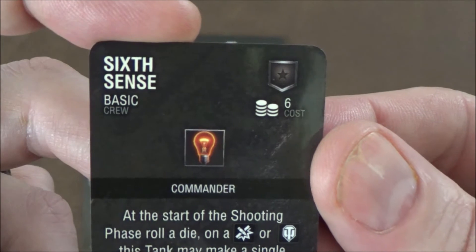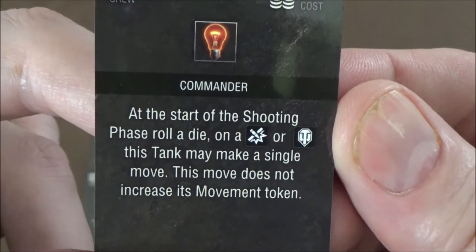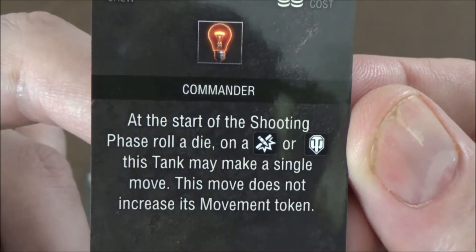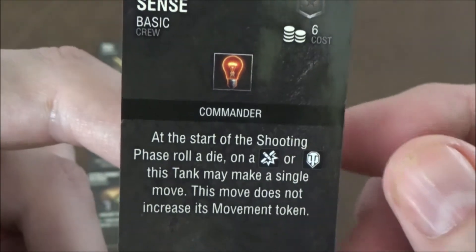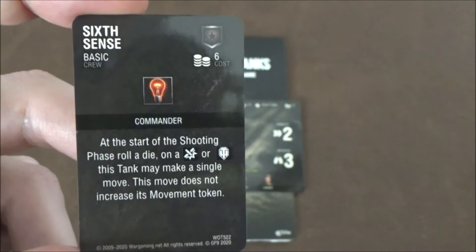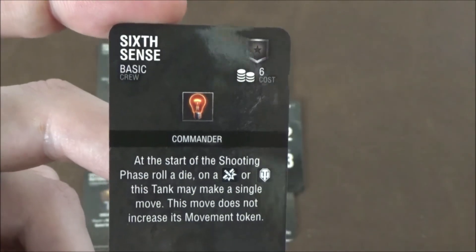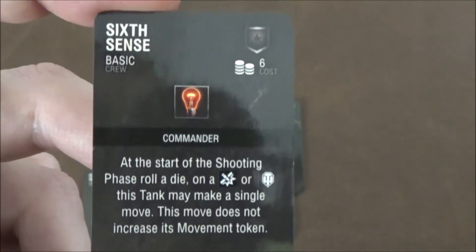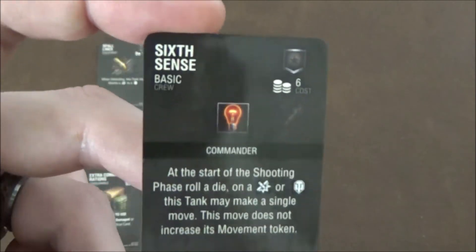Next up we have Sixth Sense, the basic commander card, for 6 points. At the start of the shooting phase, roll a die — on a hit or crit, this tank can make a single move without increasing its movement token. That's pretty awesome; it allows you to move out of somebody's shot arc or line of sight, or move yourself into cover or a flanking position.